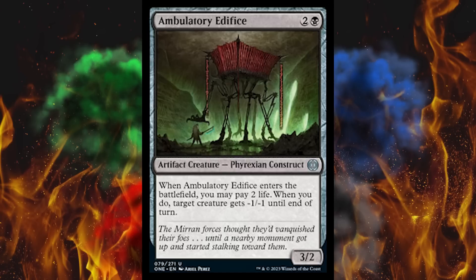First up, Ambulatory Edifice. I think the staff at WotC should perhaps jump in one of these and walk the hell out of that company. It's a 3-cost black 3/2 artifact creature, Construct. When this enters the battlefield, you may pay 2 life — an order of Chinese food that big will lose you 2 life. When you do, target creature gets -1/-1 until end of turn. That's actually kinda neat. It's filler, but interesting in a draft — do some damage, run a 2/2 into a 3/3, drop this in, finish it off. The best trick, though, is to not buy this product. Try it. It's amazing.